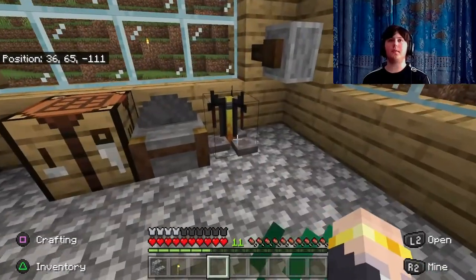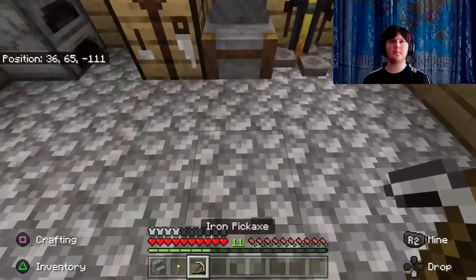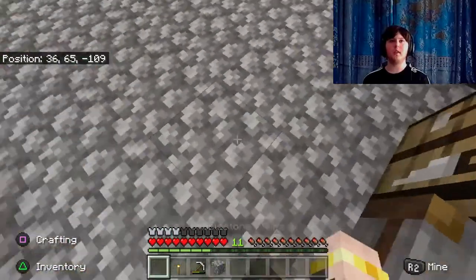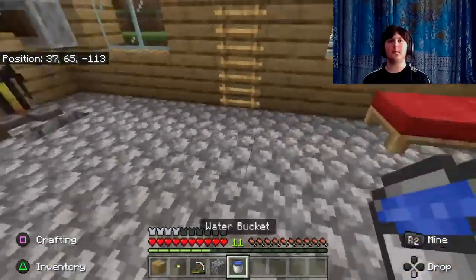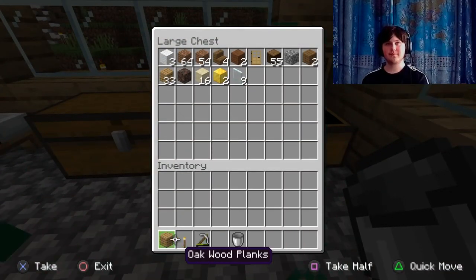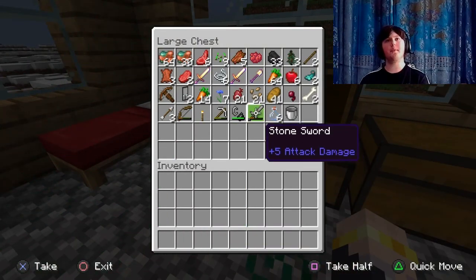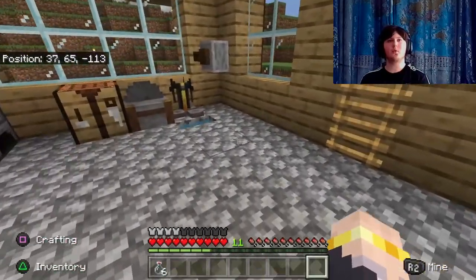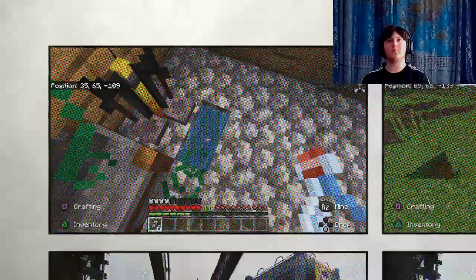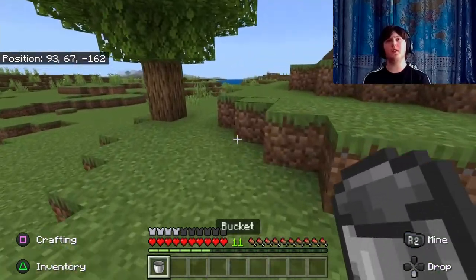I then end off this session by trying to place an infinite water source — I put a stair down, put some water in it, and it's my knowledge that that's a source block you can get infinite water bottles out of. I quickly test to make sure this works, as I've used this concept before, but it doesn't work.